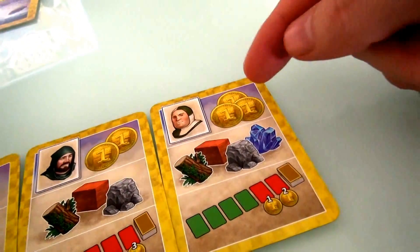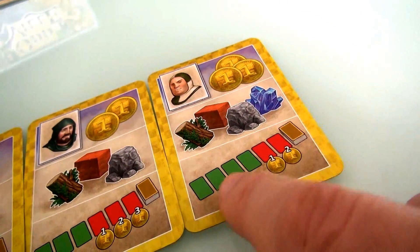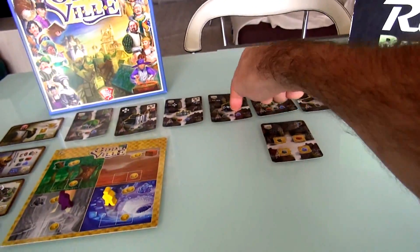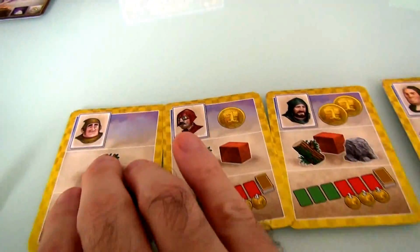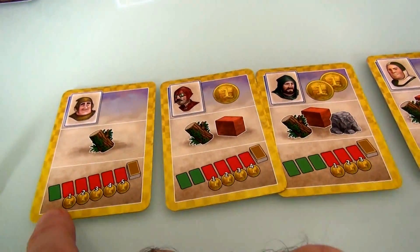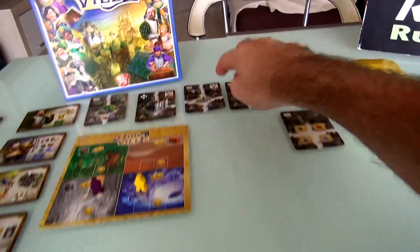If I play my best guy, I have a choice: he could get me three bucks, one of any resource, or any of the first four buildings for free. This one would cost one, and this one would cost two. I don't have any money. On the flip side, my lowly guy can't get me any money — he can only collect wood, and if I use him, only the first building is free, with all the other ones costing up to five bucks.